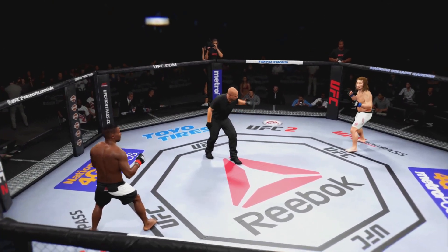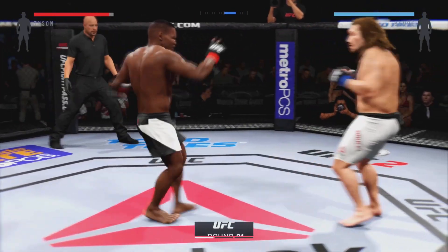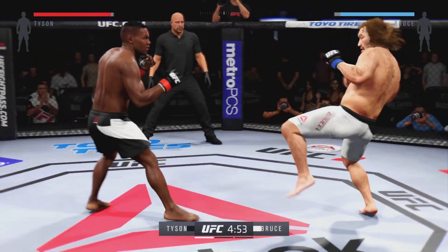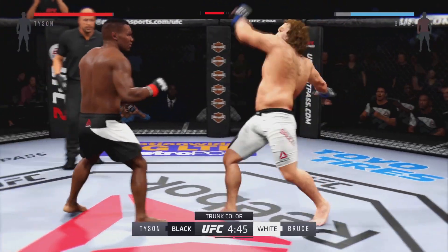Kid Dynamo, Gostok, and here we go. Tonight's fight is scheduled for three five-minute rounds. White trunks for Gostok, black trunks for Kid Dynamo.